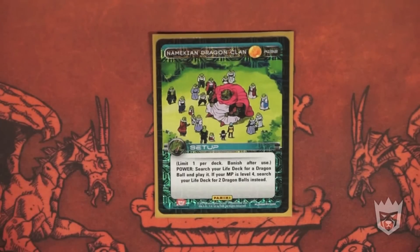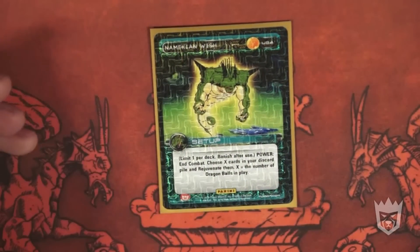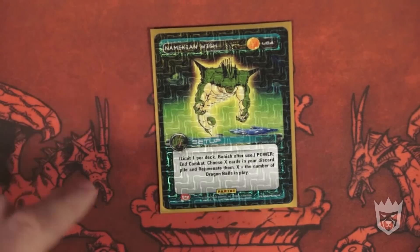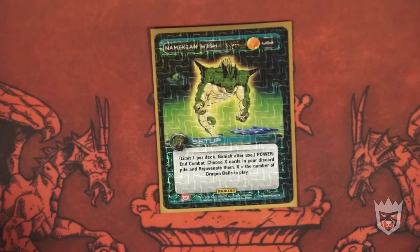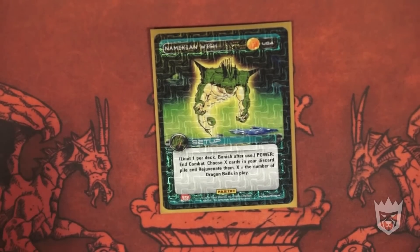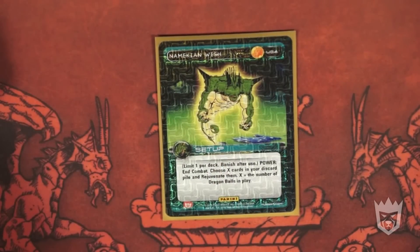If you pull Dragon Balls three and five, you punch yourself up three anger. Namekian Wish — limit one per deck, vanish after use. Power: in combat, choose X cards in your discard pile and rejuvenate them, X equals the number of Dragon Balls in play. There's been a clarification that the rejuvenation works after combat is over, so you do not get a chance to get anger off of your rejuvenation. However, if you have more than a few Dragon Balls out, you can search your discard pile for Namekian Knee Blocks and get anger that way. You can also put extremely useful cards or high endurance depending on your matchup — Hybrid Defenses, Time is a Warrior's Tool, Onslaught, Overtime, or even high defense cards.